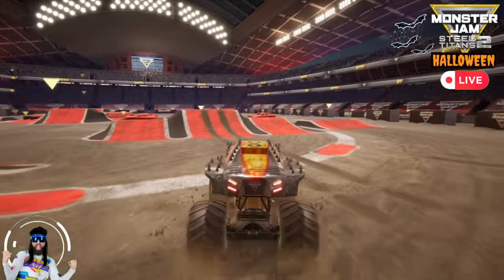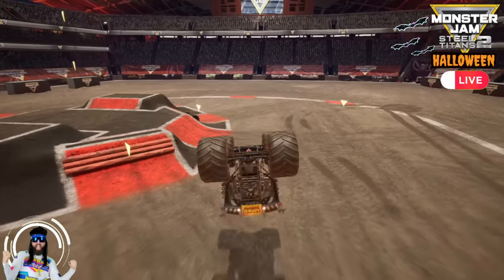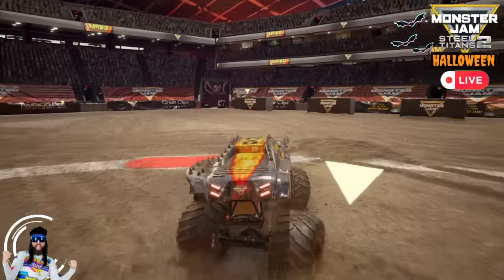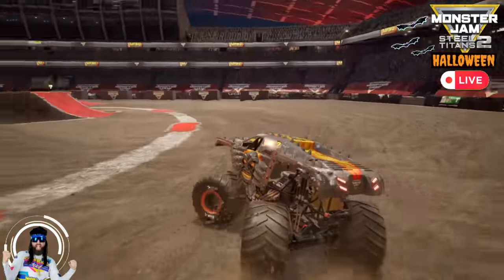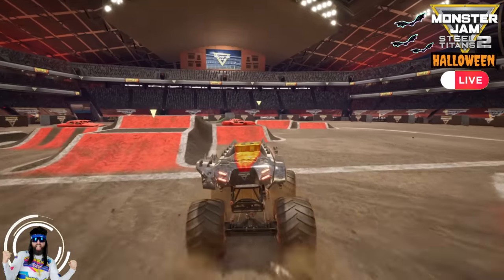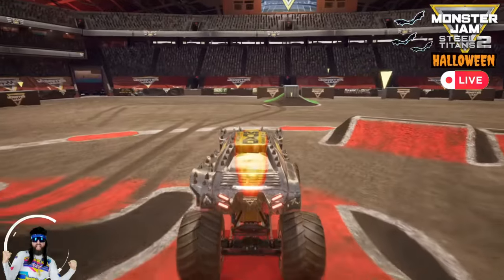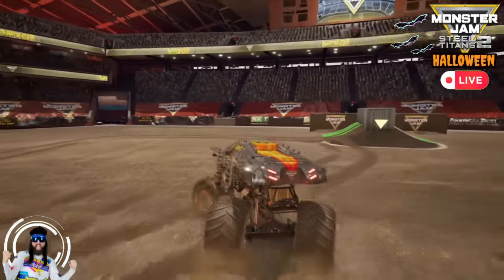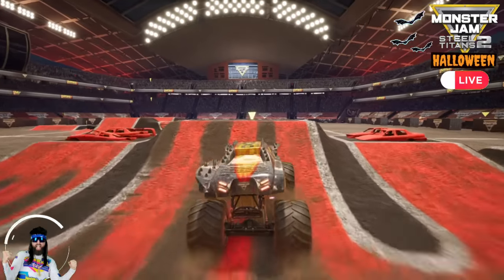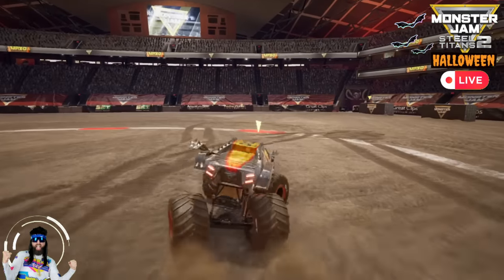Now he's heading for the big ramp. Max D going for the flying frontflip — and he lands it on one BKT tire! That was amazing! This has been an epic freestyle run for Max D! Max D over the crush cars. The freestyle clock is running out, heading for the big ramp, and Max D's going to finish it up with a flying backflip, and he gets the landing! Wow!